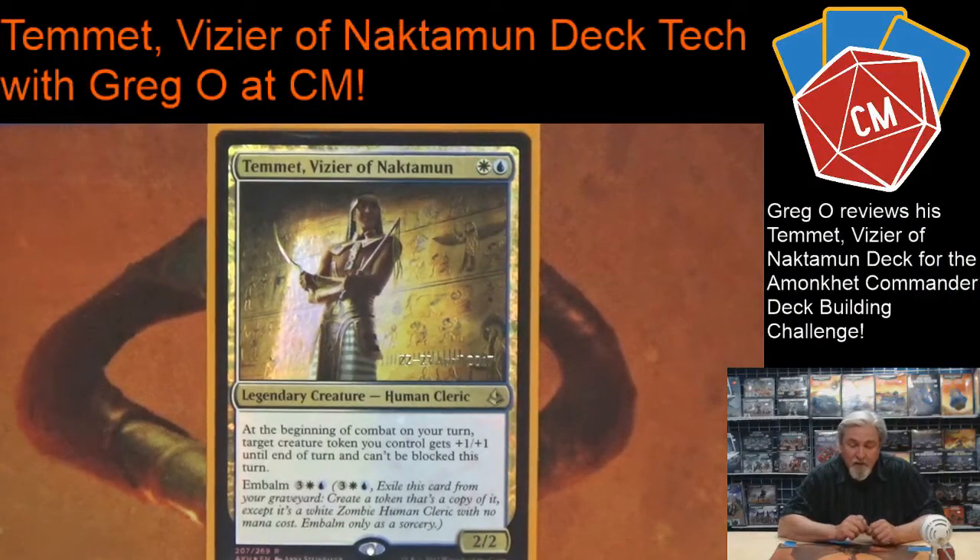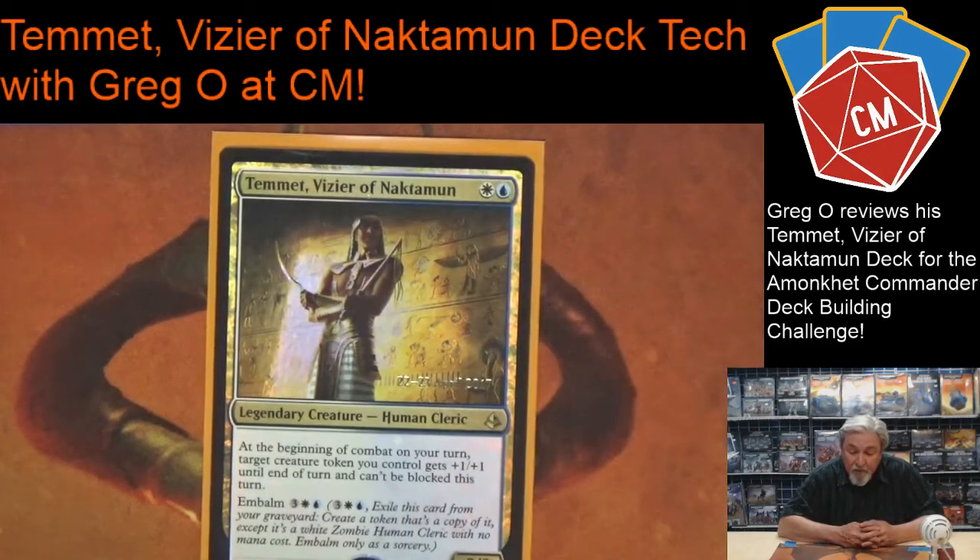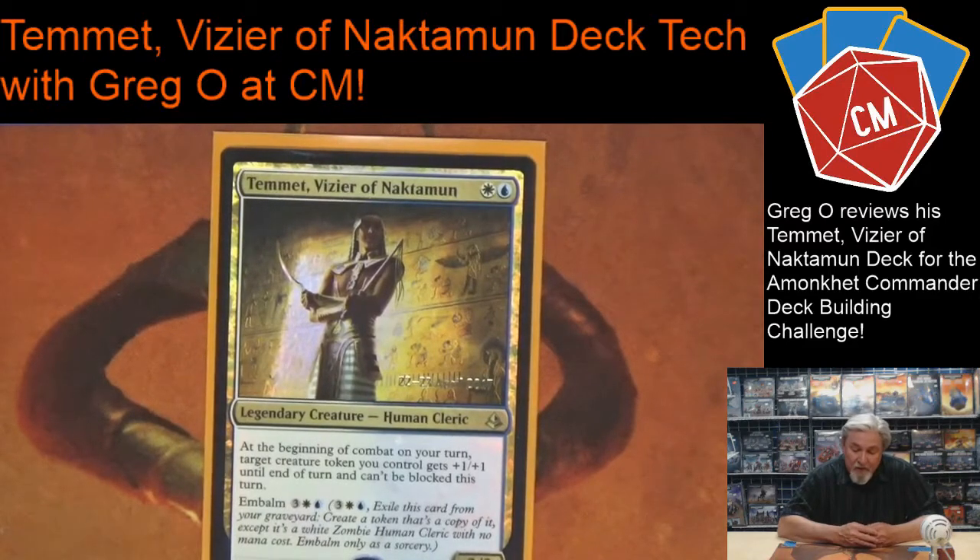Hello everyone, this is Greg, Silverback, out at Collector Mania in Parker, Colorado. Today I'm going to do a deck tech, Commander, on the new Amonkhet legendary creature. His name is Tymaret, Vizier of the Nachtamon. He's a legendary human cleric. At the beginning of combat on your turn, target creature token you control gets plus one plus one until end of turn and can't be blocked. He has the embalm feature — not sure if that's great for EDH commander, but it could be useful if he's died like six times — a little cheaper to bring in a token and put him back in the command zone.